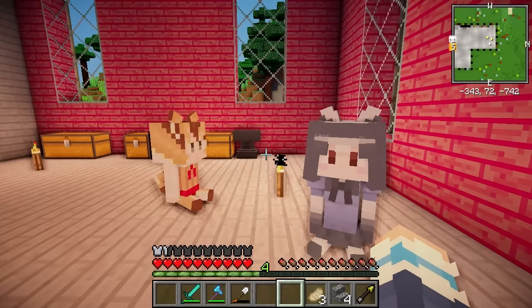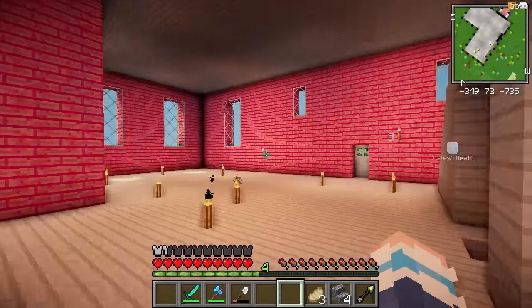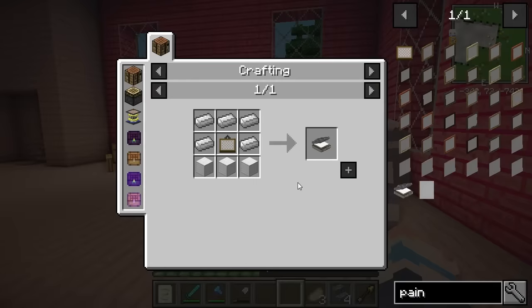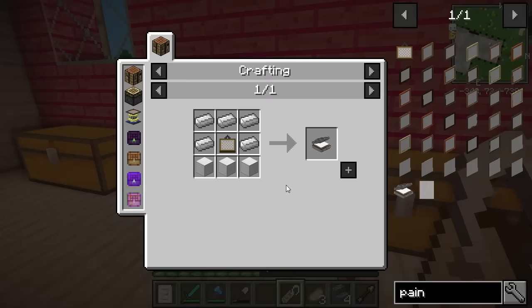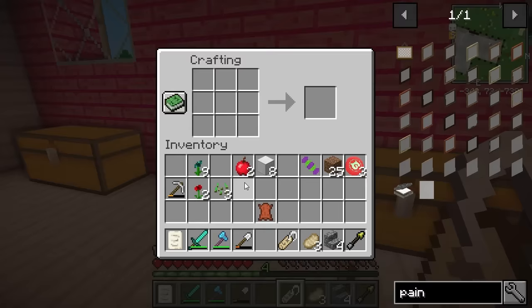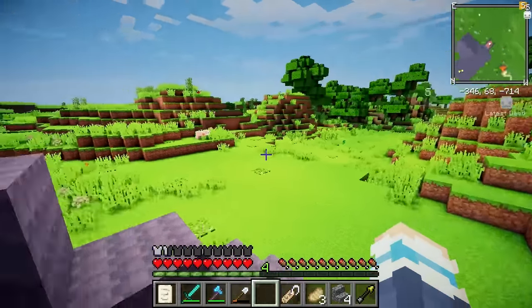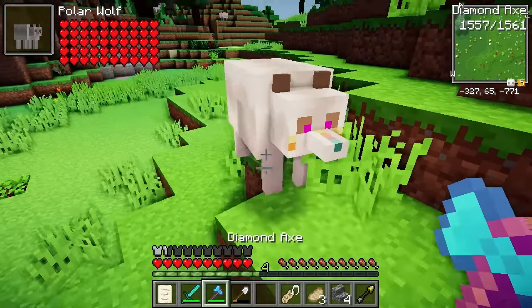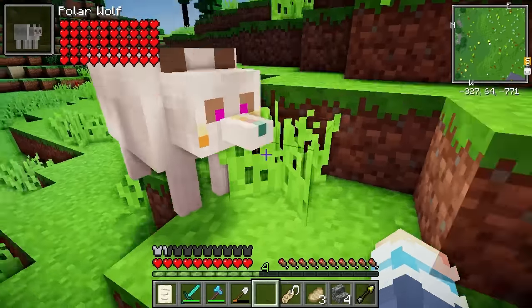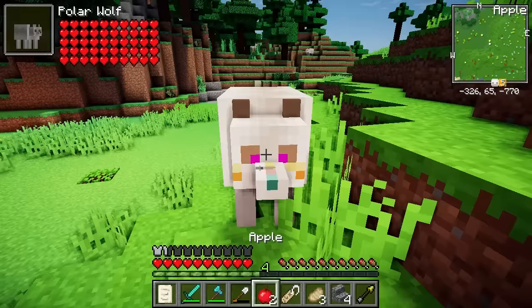You guys had some really cool suggestions in the comments. But first I think we need to do a little bit of decorating in this place. The first thing I'm gonna make is this printing press so I can get some nice pictures up on the wall. Luckily I just came into a load of iron so that shouldn't be too hard. I'm going to need some wool though to make the painting. What the heck is that? A polar wolf? Look how magical it is! What do I do with it? It doesn't look hostile — can I tame it? Do you eat apples? No!